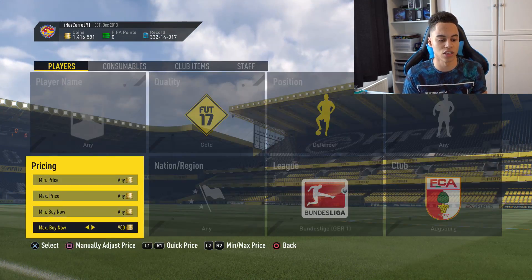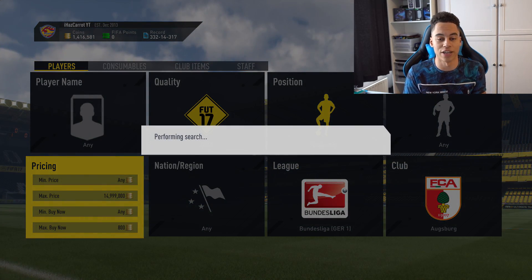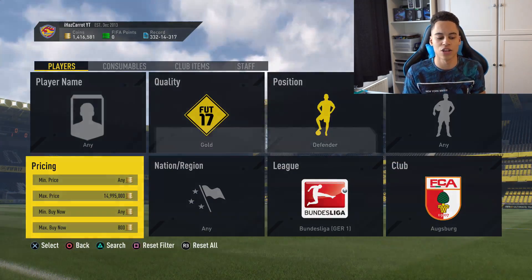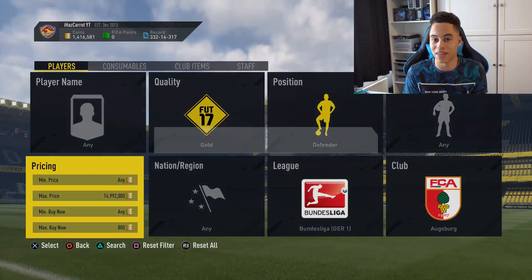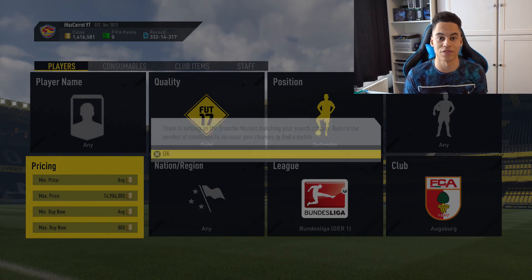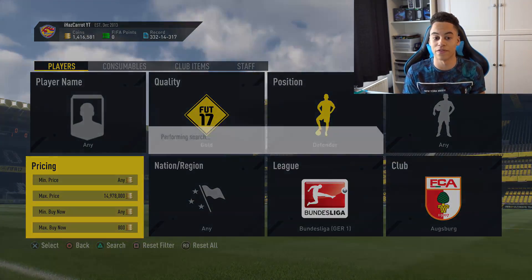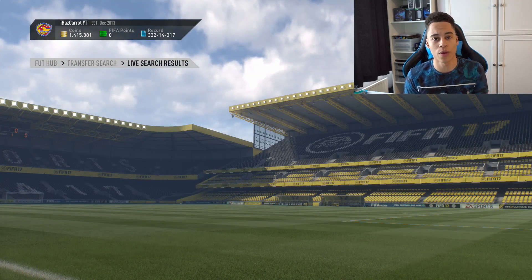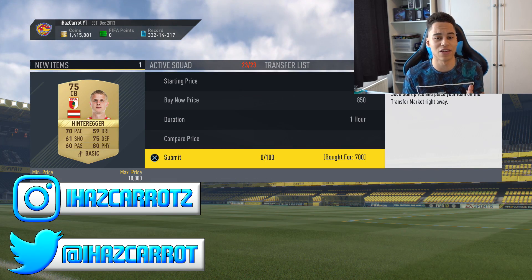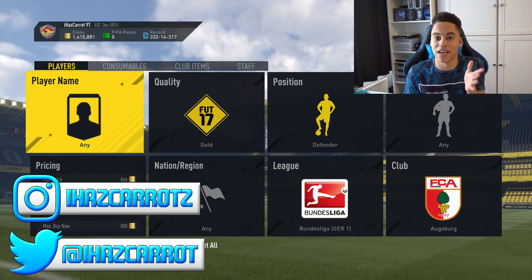The minimum price for a Salzburg defender is about 900 to 950 coins. I'm going to search about 800 coins and attempt to snipe one - we'd be making about 70 coins profit after tax. You might want to search 750 with this filter. The EA servers were working better it would be easier, but here we go - 700 coins, hit buy now, and we picked him up! That's a live snipe. I'll list him at about 850 coins - quick profit, and that is how you find your own snipe filters.